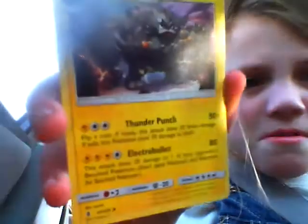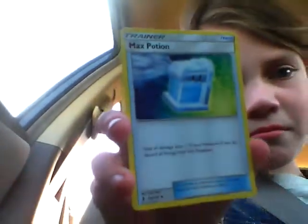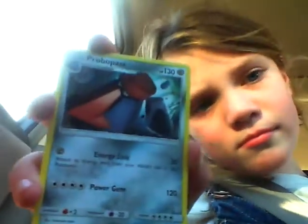Here's our first one — Sudowoodo — with 100 HP. Next, we have Graveler, electric and ground type. And Sudowoodo is a grass and fighting type. A max potion — pretty nice. A water energy. Pohebis with 130 HP, metal type.